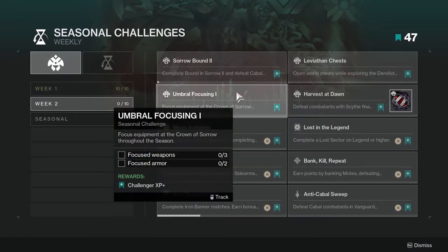Umbrella Focusing — focus equipment at the Crown of Sorrow throughout the season. You don't have to do this immediately, but if you want to, just make sure you get a bunch of Umbral Engrams. They're not that hard to get. Just play the game — and I know a lot of the things I say is just play the game, but this really is just play the game.